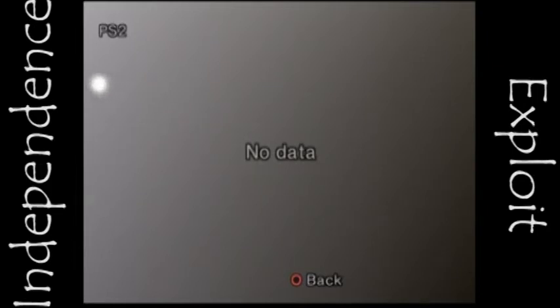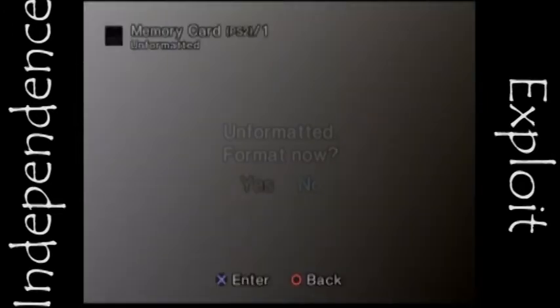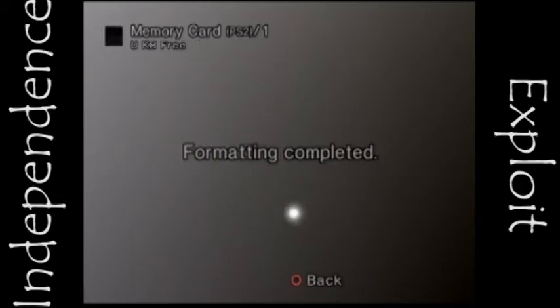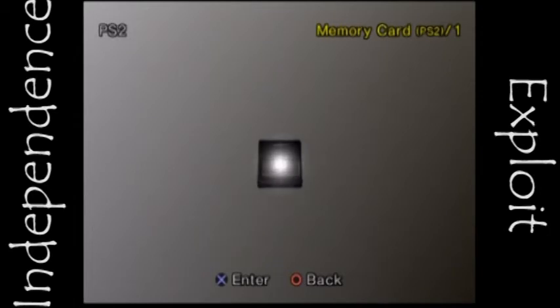Before we begin, I'm going to show you how to get the save on there in case you don't actually have it. I'm going to insert one of my brand new memory cards that I haven't formatted yet — this is brand new out of the package. As you can see, I've got it loaded up, hit X, and now it's asking me to format. A freshly formatted memory card isn't going to have anything on it, so go ahead and format. Format complete, no data. The easiest way to get the Your System Configuration file is to grab any PlayStation 2 game and boot it up.